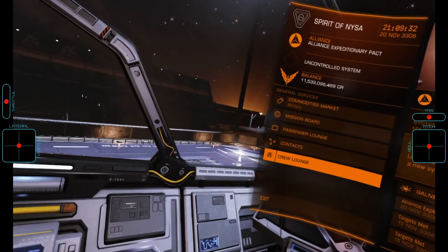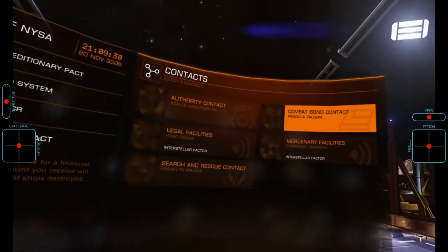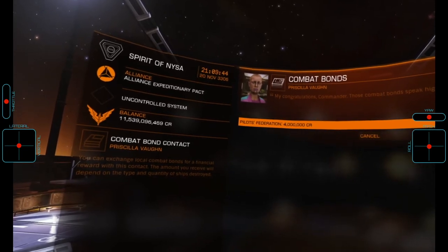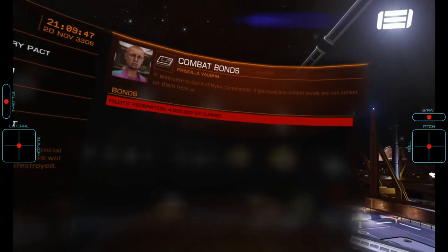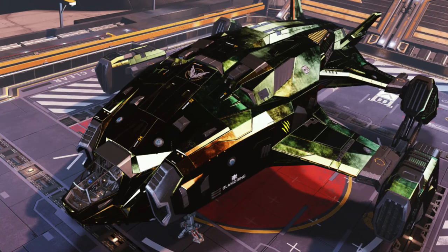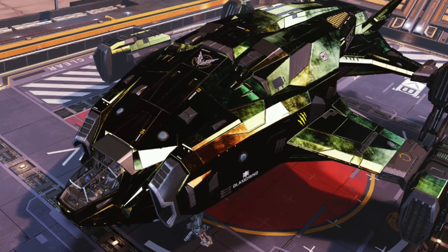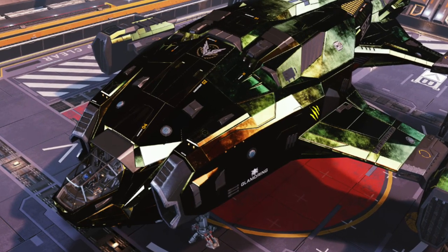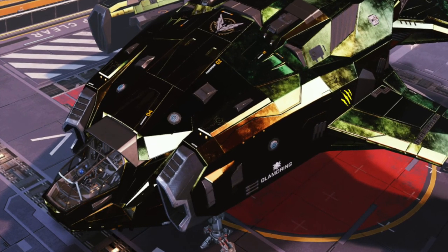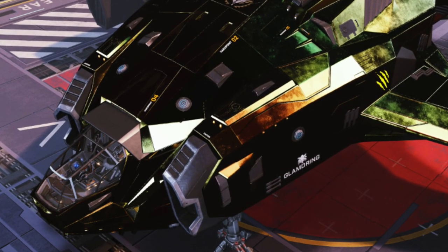We rearm, repair, and refuel before entering the starport services, heading to contacts, and then the combat bond contact, where we have a 4 million credit cash reward waiting for us for killing the Cyclops shown in this video, and another one I had previously forgotten to cash in on. It should be said that Frontier is currently looking into the rewards for different activities in the game, so the actual combat bond you get from the Cyclops may be different from this one. We are now ready to again fly out into the black and continue the struggle of humanity against the Thargoid threat. But this video ends here, with the motto of the Antaxino Initiative: Glory to mankind.